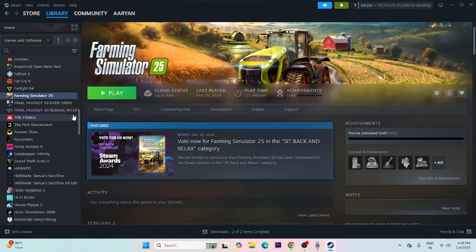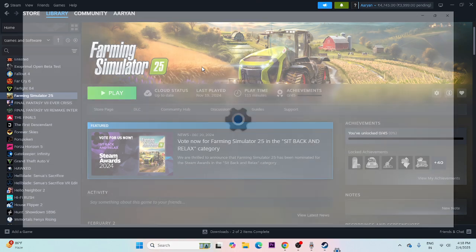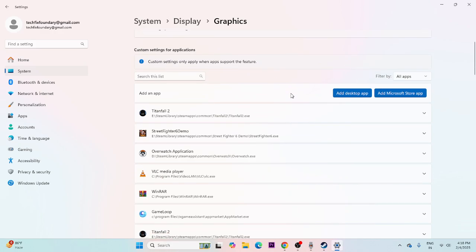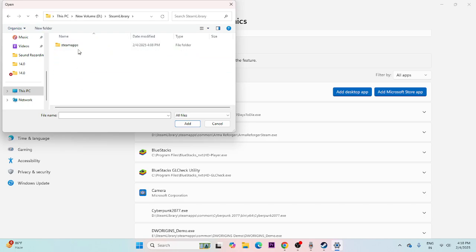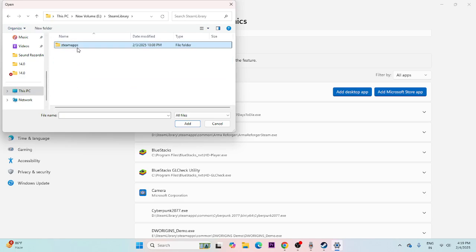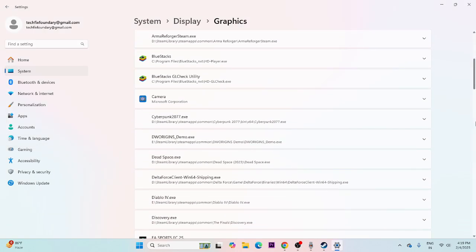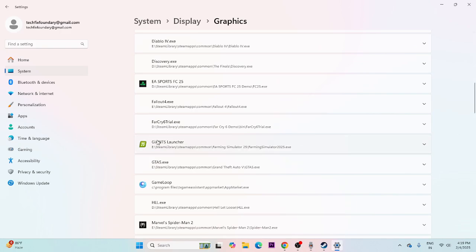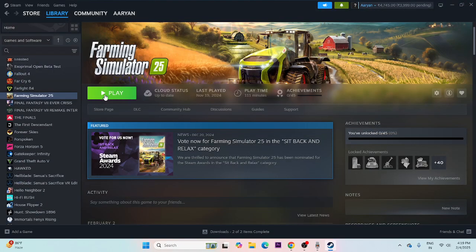Next, run the game on your dedicated graphics card. Search for Graphics Settings and open it. Click 'Add desktop app' and navigate to the Farming Simulator 25 installation folder — go to drive E, Steam Library, SteamApps, Common, and select the Farming Simulator executable. Once added, expand the entry, change the setting from 'Let Windows decide' to 'High Performance', then close and try launching the game.